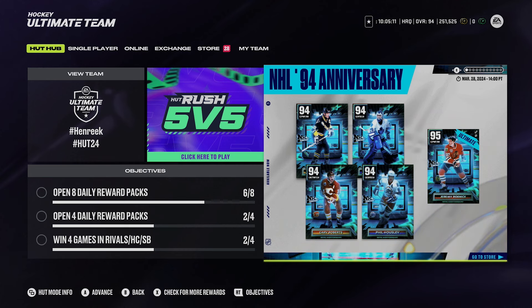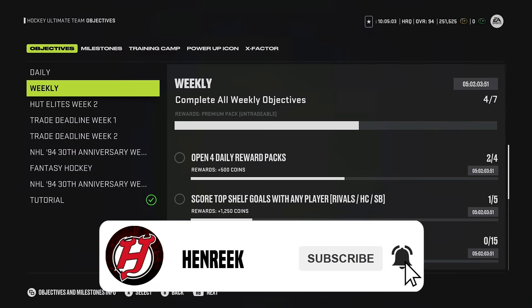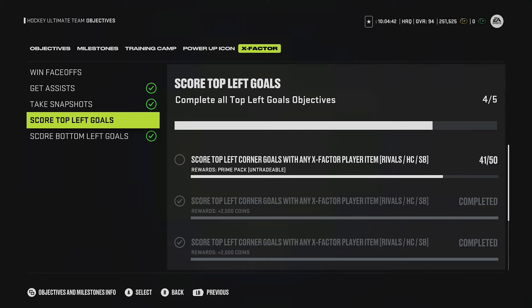In HUT 24 they added Objectives 2.0. If you don't know what Objectives 2.0 is, it's basically the ability for objectives to track specific things - like X factors, specific cards doing something. Instead of just 'score goals,' 'take shots,' they added the ability to have objectives like win face-offs, get assists, take snapshots, score top left goals, bottom left goals, all that stuff. That's not really a huge problem when the amounts are low.